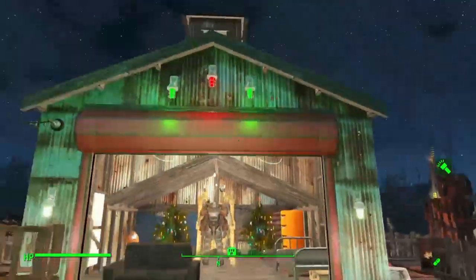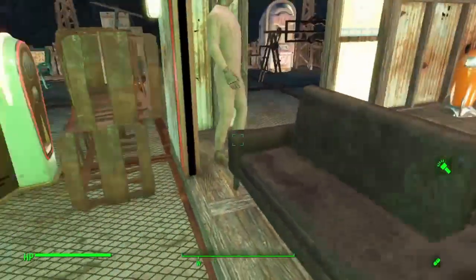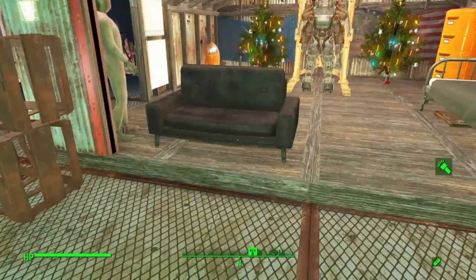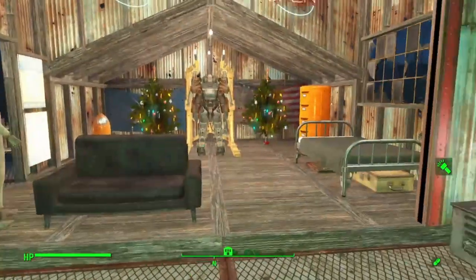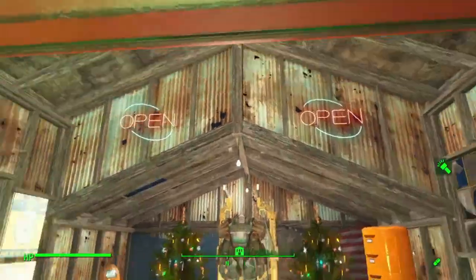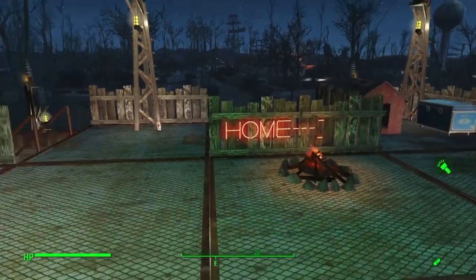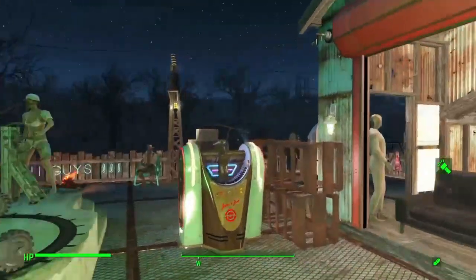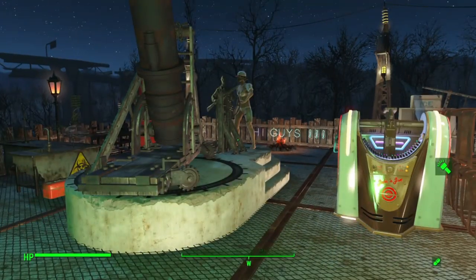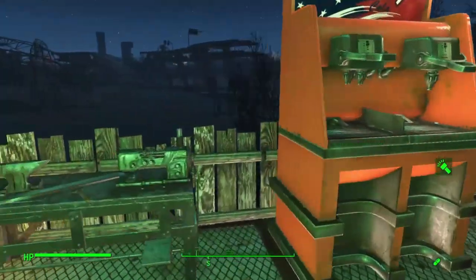Then we got the main house — this is my quarters when I come here. I got my own bed and a chair to sit and look at the view of the Commonwealth. I got some Christmas trees for the holidays and some neon signs. We got a fireplace and a big gun turret for the Minutemen. I like the Castle. I still need to get some armor and clothes for the people here.